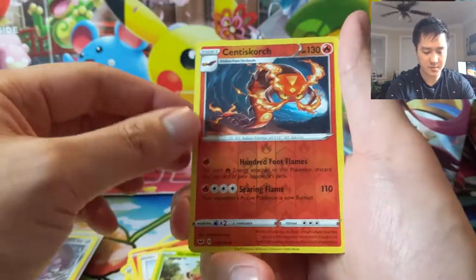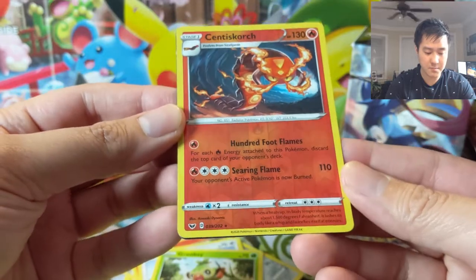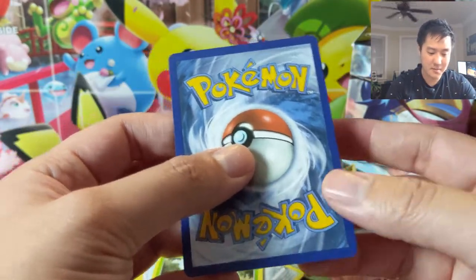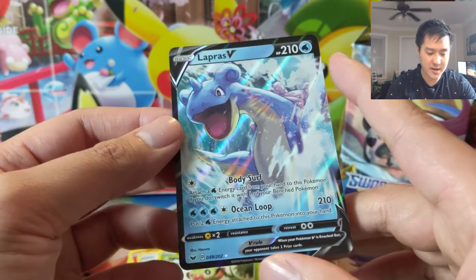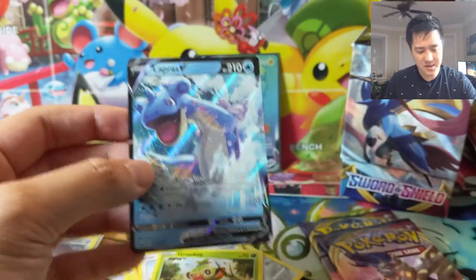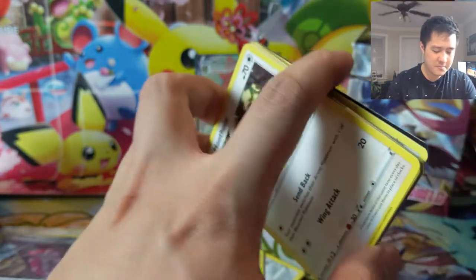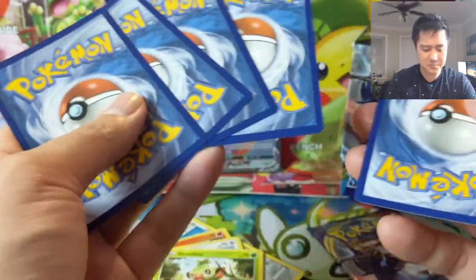Grookey, Wooloo — oh we got something, it looks like a V card! For our first pack we have Lapras V. Body Surf lets you attach a water energy from your hand to this Pokémon — it's just okay. Then 210 damage puts two energy and attaches this Pokémon back into your hand. I'm not sure why that would be useful — in general I don't like the idea of returning energy from my Pokémon to my hand as part of my attack. If you know how you're supposed to leverage that mechanic, let me know.